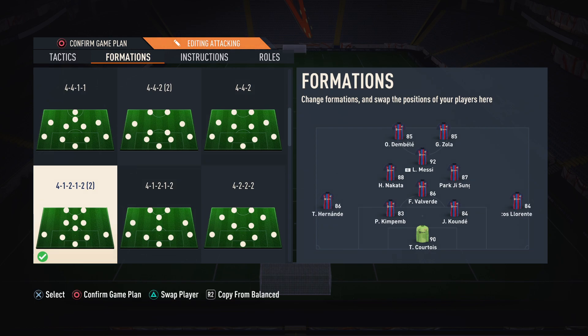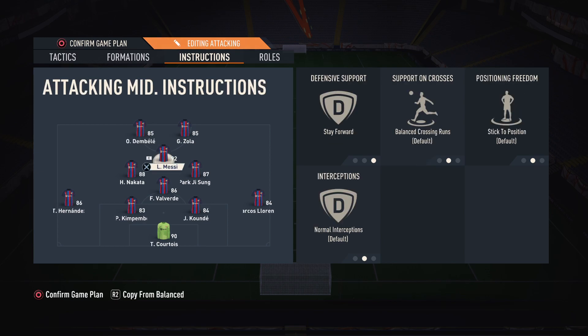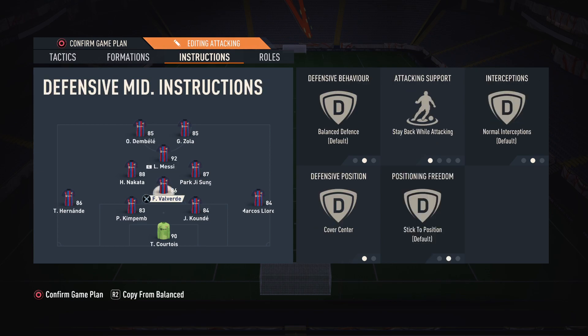For the 4-1-2-1-2: Valverde is my CDM, but he's not really a natural CDM. I'd recommend playing a proper natural CDM like Vieira, Kessie, or Kante. Ideally you don't want your CDM to have high work rates. I keep the CDM always on stay-back while attacking, covering center. You always want one extra man behind defending in case you get exposed for a counter-attack.